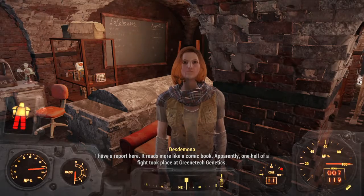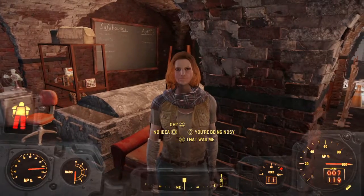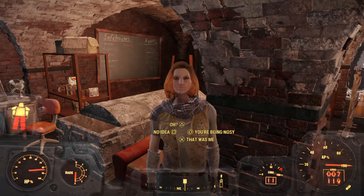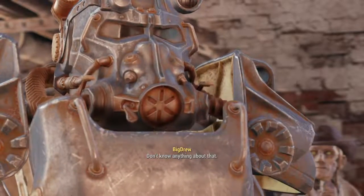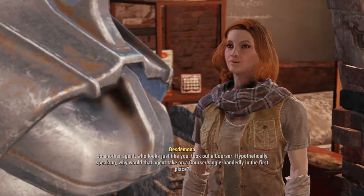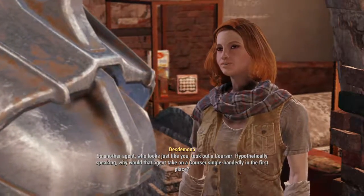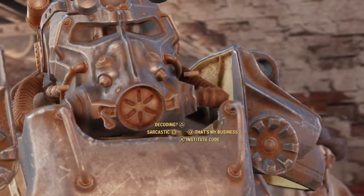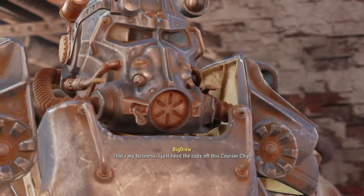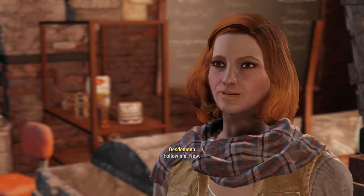You're being nosy. I don't know anything about that. Another agent, who looks just like you, took out a Corsair. Hypothetically speaking, why would that agent take on a Corsair single-handedly in the first place? Institute codes, decoding — that's my business. I just need the code off this Corsair chip. You have one of their chips intact? Follow me, now.